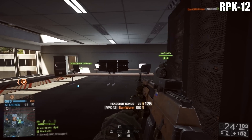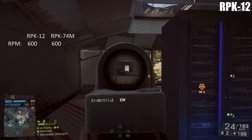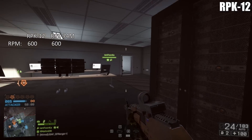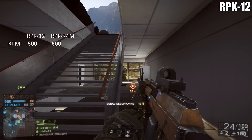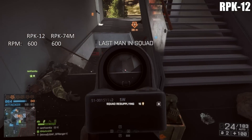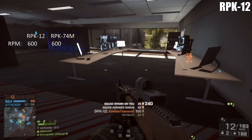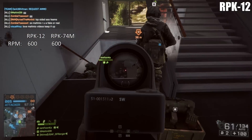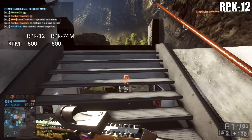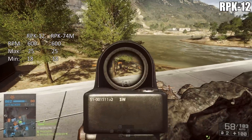They both have a very slow rounds per minute — both clock in at 600 RPM — and so this basically solidifies their role as long-range light machine guns. You can use these up close and personal and they will sometimes get the job done, but if you go against someone who knows what they're doing with a reasonably high RPM weapon, or something like the FAMAS or the AEK, you're simply not going to win those firefights. You're going to want to play the medium and long game when using both of the RPKs.